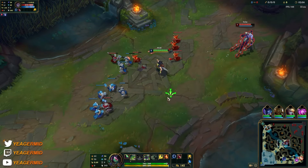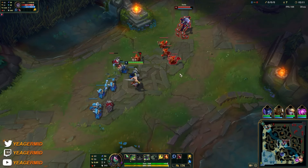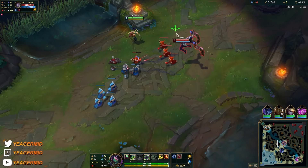Right here we can take the E at level 2 — you can also take the W, it's mostly preference and also based on what's needed. The E is a dash back that marks the target.